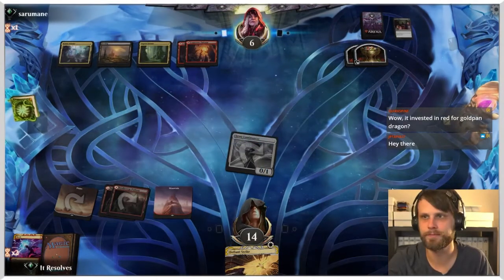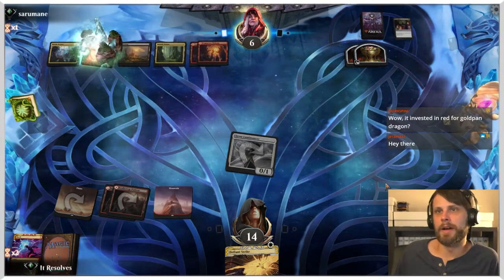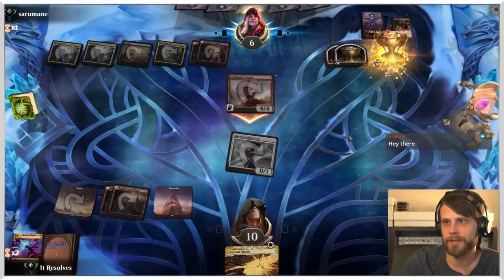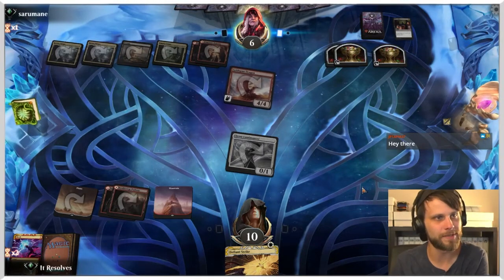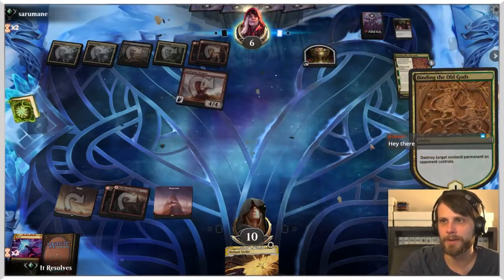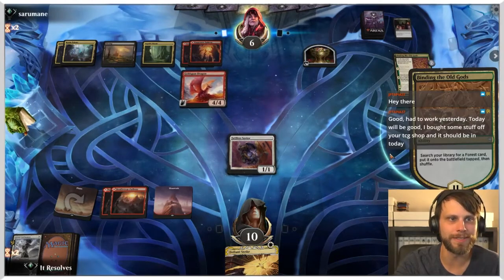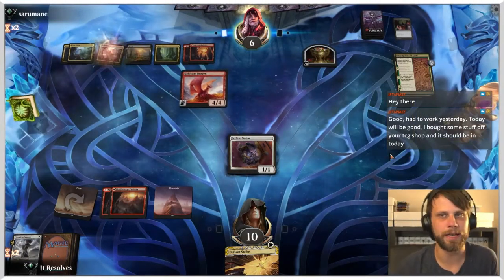I don't know how we're going to make it through this. Alternatively we could have just shocked them directly, attacked with the Lumamancer to see if they block, and done a bunch of damage that way. Now we're just dead — that might have been a better play realistically. Tapia, you bought some stuff off the TCG shop — that's awesome, I hope it arrives today. I did send things out a bit late this week, so if you were on that list I do apologize, but everything has been caught up.